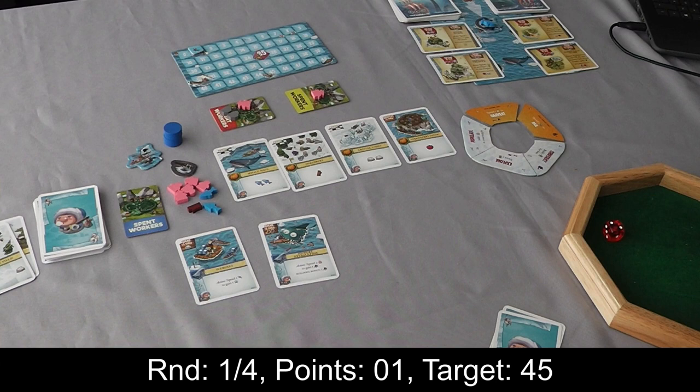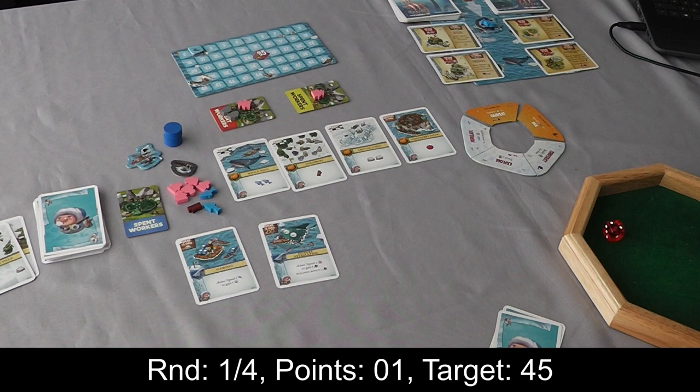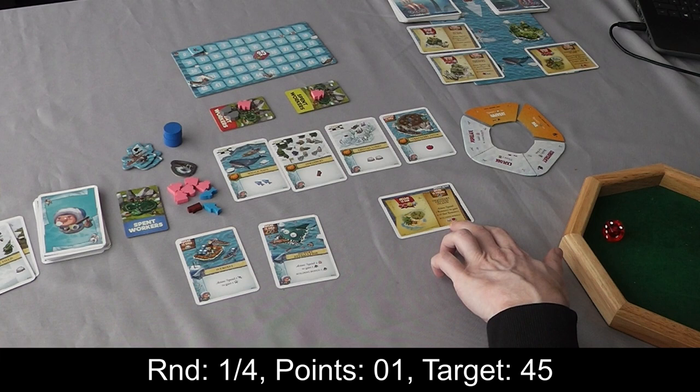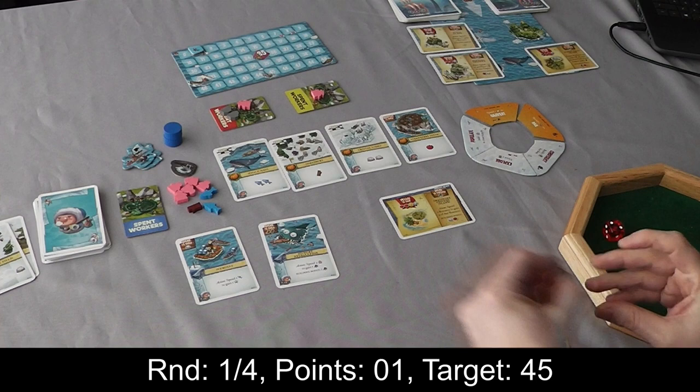However, in a solo game it's obviously not as important because it's just me. So I'm going to take off my axe and fish, take my boat back, and I've got my eye on this island. This island says spend a resource to gain two of that resource — it's going to increase my resource generating machine. It also says when you build it you get a rock and a food. Then all these cards are going to go away.